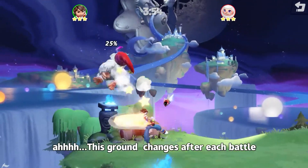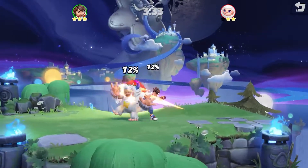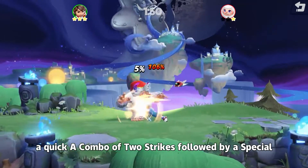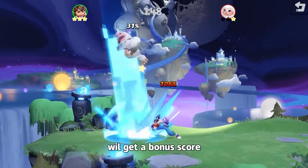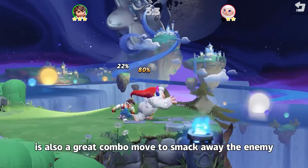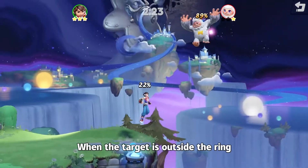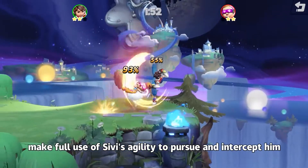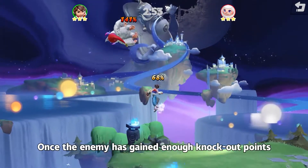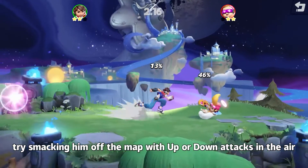This ground changes after each battle. Sivvy's agility makes him an aggressive fighter. If the enemy's knockout points are low, a quick A combo of two strikes followed by a special will get a bonus score. An up or down attack followed by a down special is also a great move to smack away the enemy. When the target is outside the ring, make full use of Sivvy's agility to pursue and intercept him. Once the enemy has gained enough knockout points, try smacking him off the map with up or down attacks in the air.